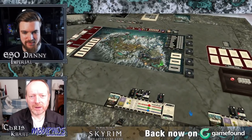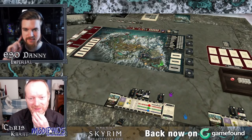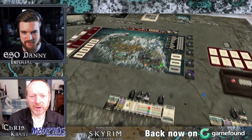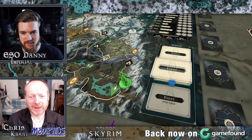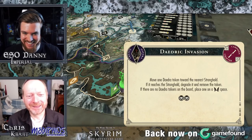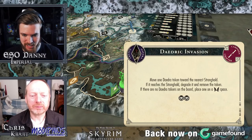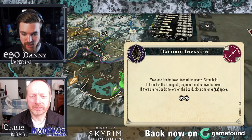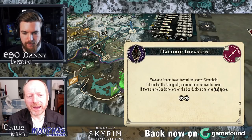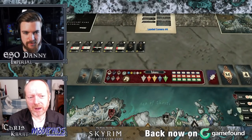I'm going to bring down what we call the first player token. This tells us who picks the event card each turn, and it's going to rotate between us. Draw an event card — oh, it's a Daedra invasion! 'Move one Daedra token towards the nearest stronghold. If it reaches the stronghold, degrade it and remove the token. There are no Daedra tokens on the board — place it on a wilderness space.' And then we also get two threats.